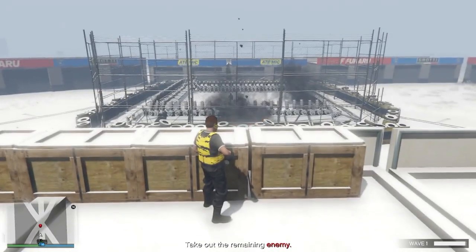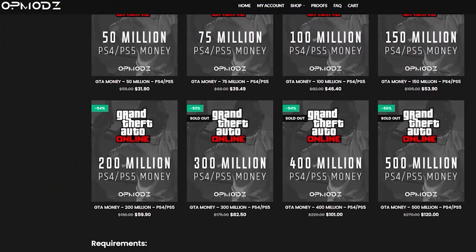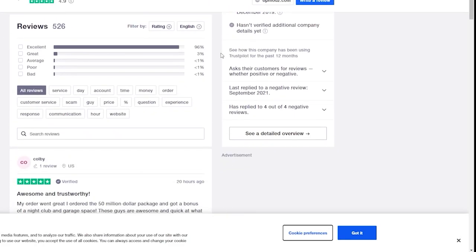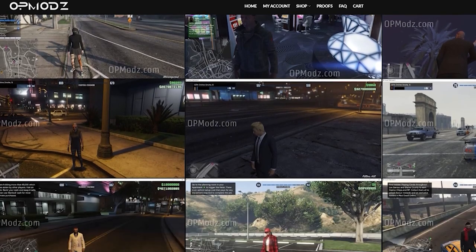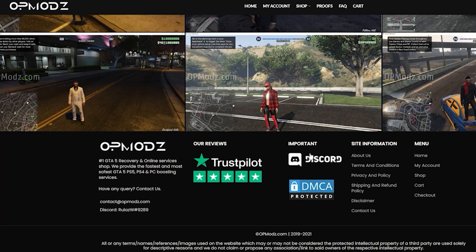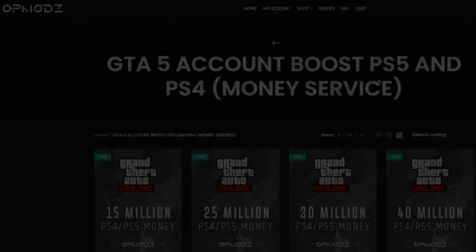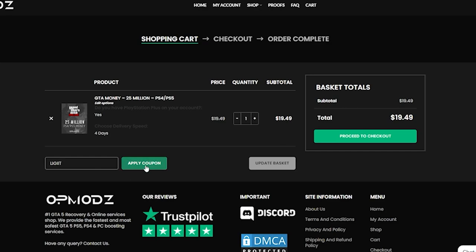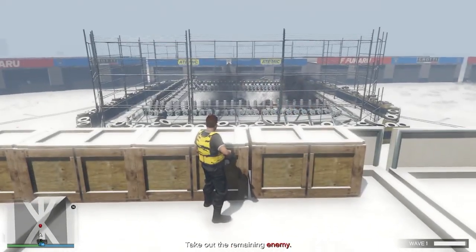Before we keep going with the video, let's talk about a sponsor. Are you tired of being broke in GTA Online and just wish you had more money? Then Op Mods is the website for you. With boosted accounts and modded services and high star reviews on Trustpilot, they provide proof of work so you don't have to worry about getting scammed. They cover PlayStation, Xbox, and PC — linked in the description. Use discount code 'legit' for a five percent discount on all your purchases.